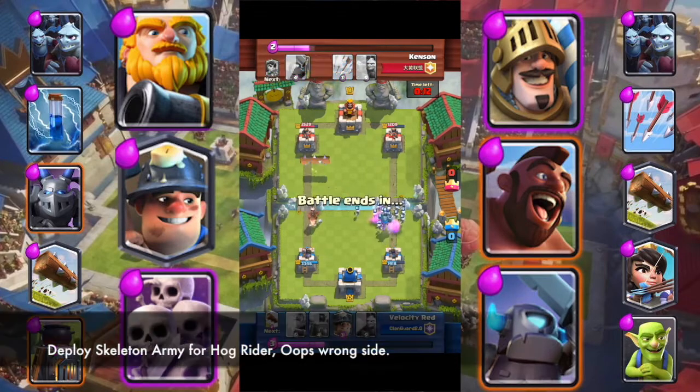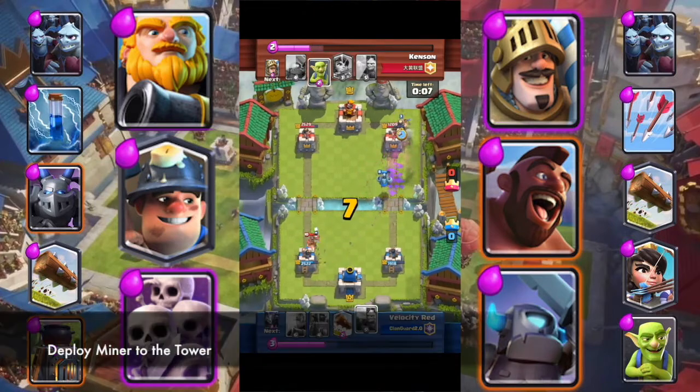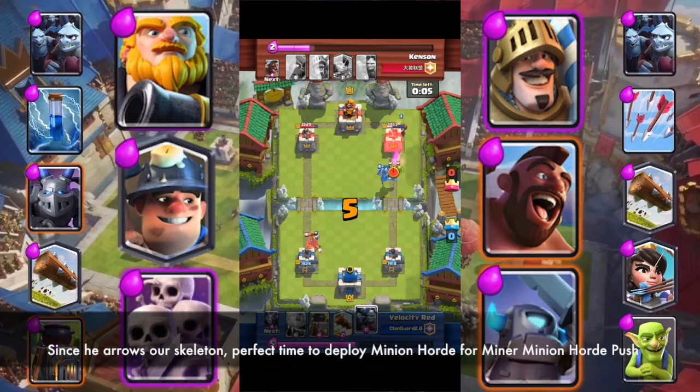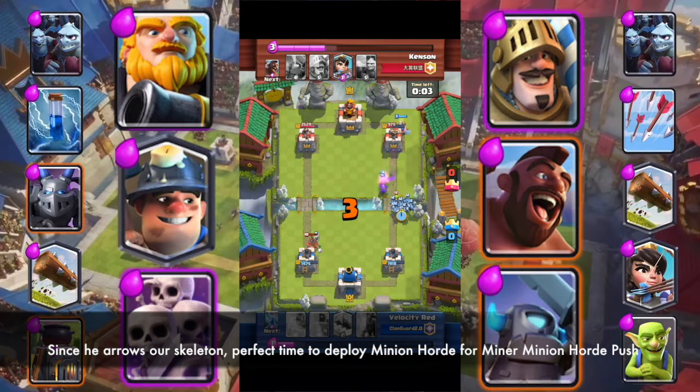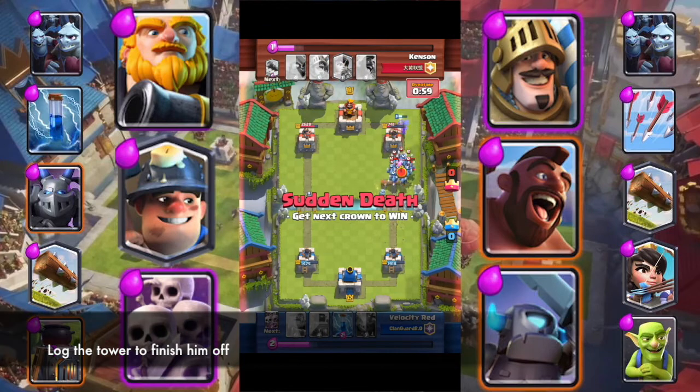Deploy Skeleton Army for Hog Rider — oops, wrong side, and he logged the wrong side too. Deploy Miner to the Tower. Since the Arrows are on Skeleton, perfect time to deploy Minion Horde for Miner Minion Horde Push. Log the tower to finish him off.